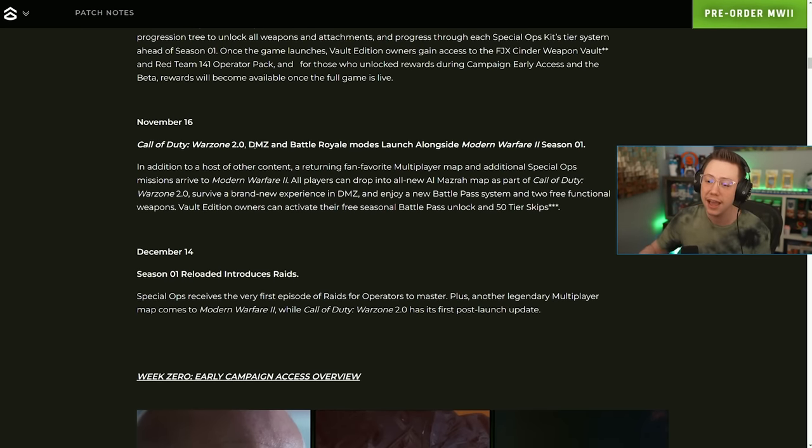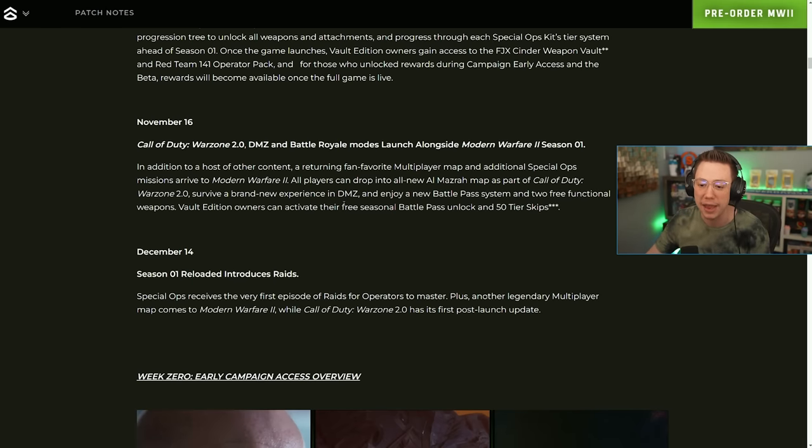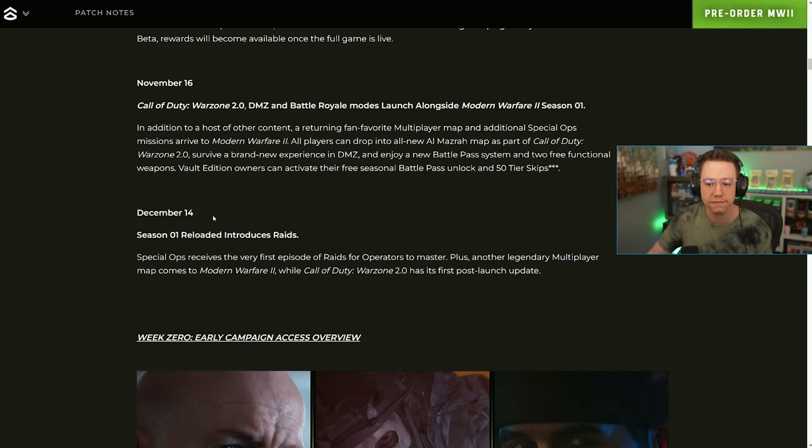November 16th is the launch of Season One, which introduces Warzone 2, DMZ, and a host of other content — a returning fan-favorite multiplayer map and additional spec ops missions. All players can drop into Al Mazra as part of Warzone 2, survive a brand new experience in DMZ, and enjoy a new battle pass system with two free functional weapons. Vault edition owners can activate their free seasonal battle pass and tier skips.